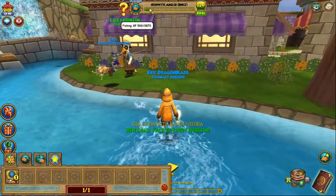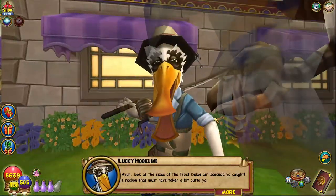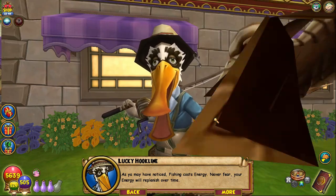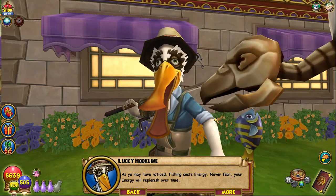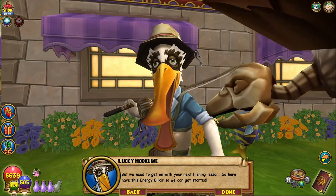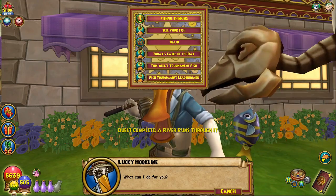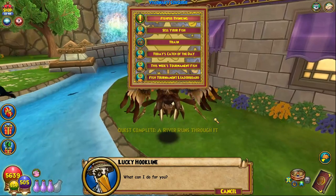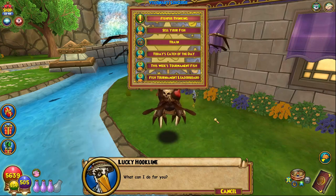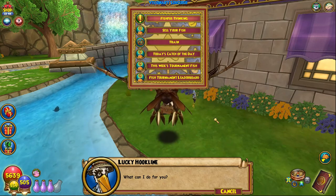There it is — we have the Ice Kuda. Once you do this you should be level two, right at the beginning: 500 out of 3870. You can then go ahead and hand in your quest to Lucky Hook Line. This is a very good way to fill up your energy — if you do the first fishing quest he will refill your energy to max. I recommend before you hand in the quest, make sure you use up all your energy on whatever that character can use it on, so you can make the most of it and have full energy to continue your fishing quest.